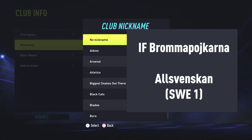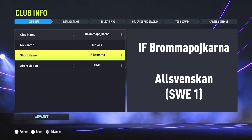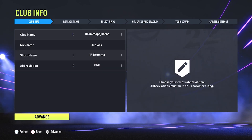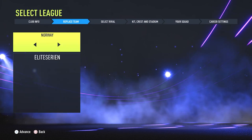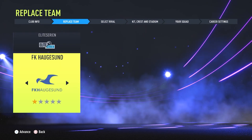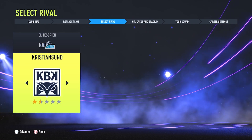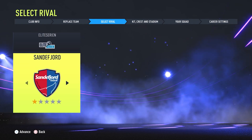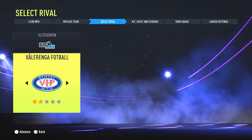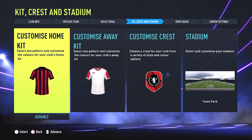If you want a team in career mode that's got a massive youth focus, then Brommapojkarna are the team for you. In terms of active players, Brommapojkarna are the world's biggest side. They have 247 teams of different ages, with over 3,000 registered players, and have a youth academy that's produced some of the best players Sweden has ever seen. However, unfortunately for the senior club's side, most of them are poached before they can really have an impact in the senior squad.